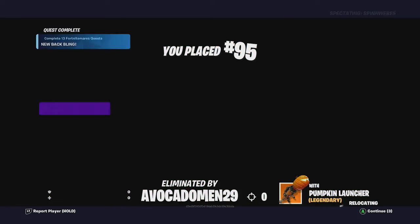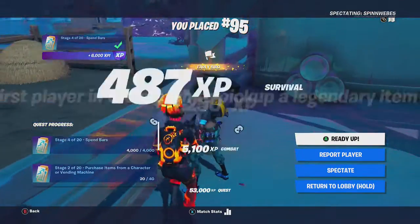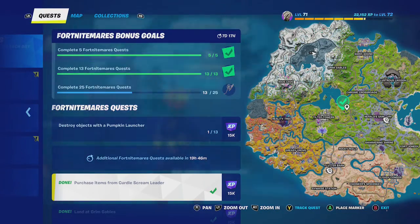That's how you purchase items from Kirtle Scream Leader. You're going to need that pumpkin launcher to destroy objects, so go ahead and do the quest again or go get another pumpkin launcher.